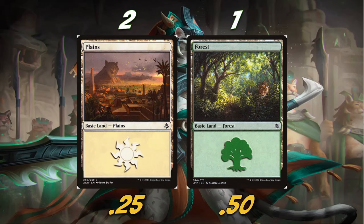Rounding out our mana base, we're playing two Plains and one Forest. We got to have some cat-themed lands since we're a cat deck. The Plains is from Amonkhet — obviously you have Oketra in the background, which has kind of a cat head, so that's why we're playing it. The Forest is the Alara Danner Jumpstart Forest — you've got a cheetah in the bottom right, which is really cool. This is actually the cat-specific Jumpstart land. I love the artwork in the Jumpstart lands; they've only been printed in that set.